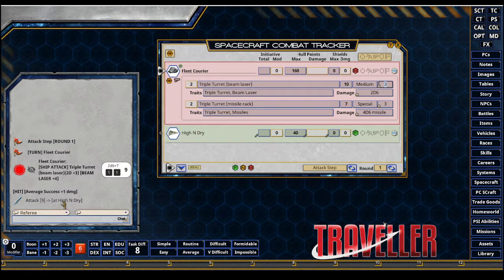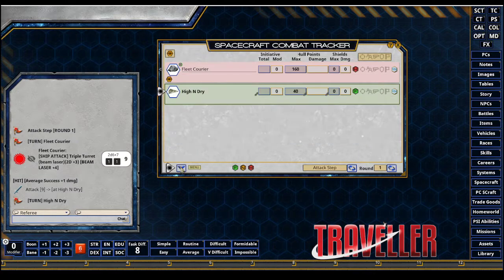Still average success according to this — I got a plus seven due to the beam laser giving a plus four. However, snake eyes are auto-miss, auto-fail, at least on my tables as the rules are written. So I'll move on to the High and Dry.